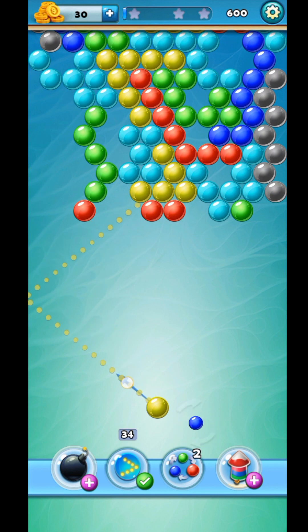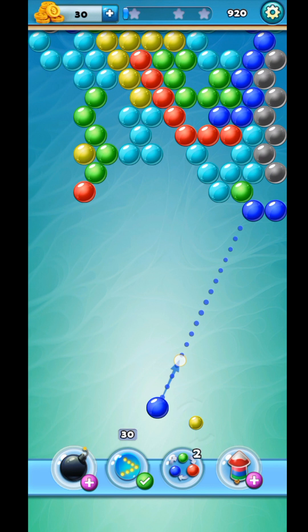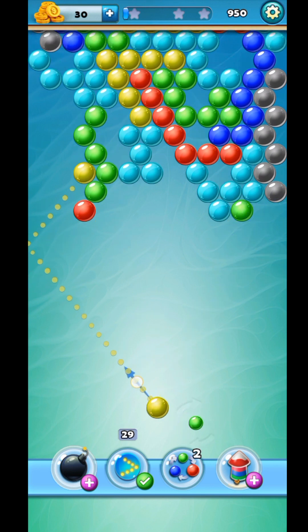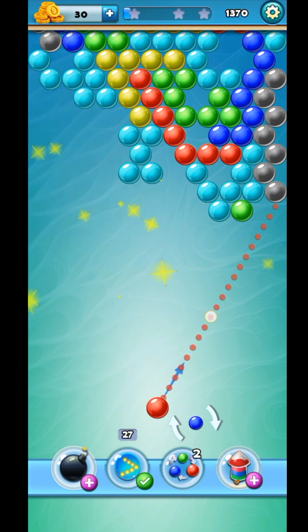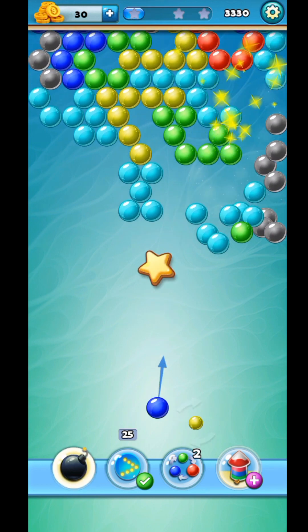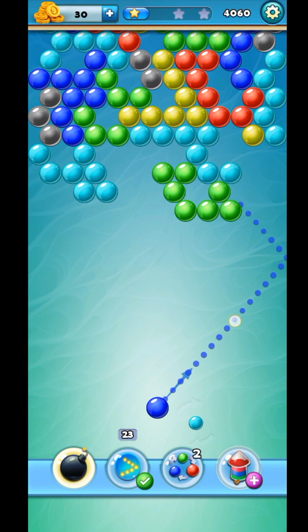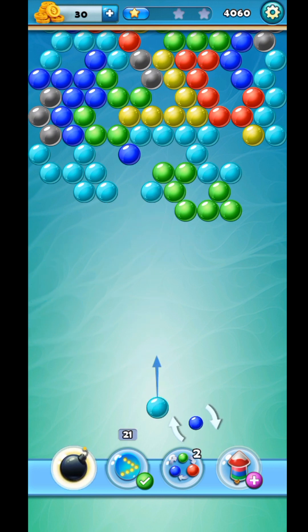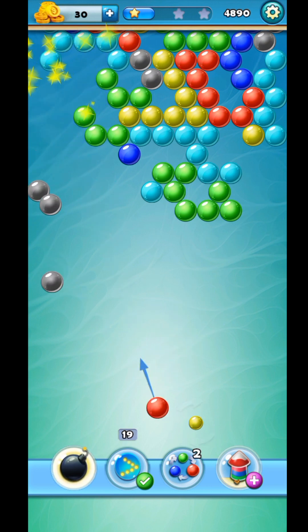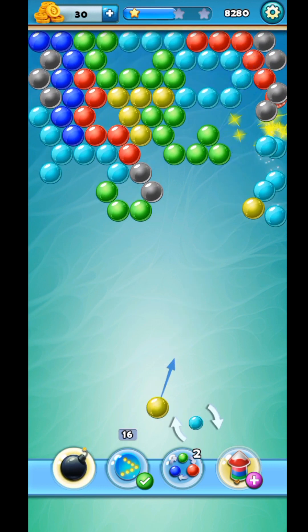This level looks pretty hard but we can achieve it — nothing is hard for us, we just have to try. The bubbles we are getting are not near to pop, but we can try. We have popped blue, then again blue but there are no blue bubbles so we chose yellow, again yellow. Now blue — we don't have blue so we adjusted this bubble, and now we have two light blue color bubbles to pop.